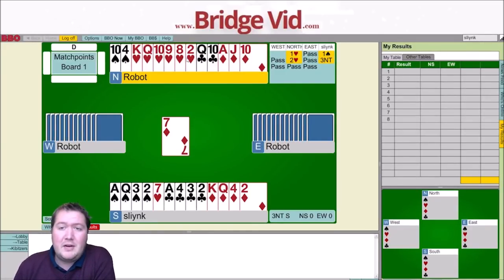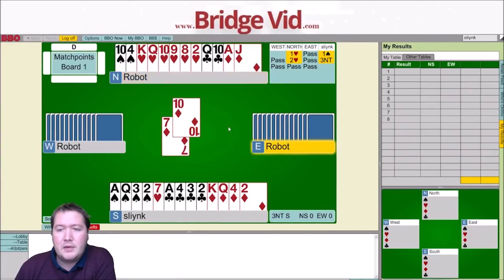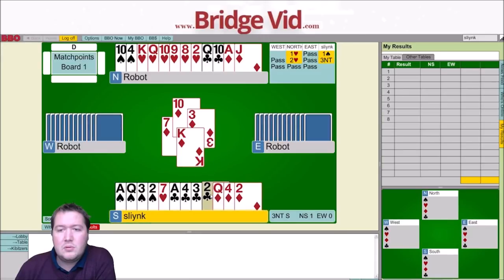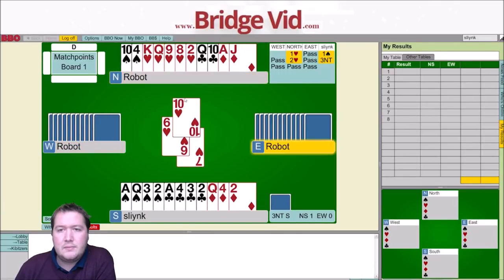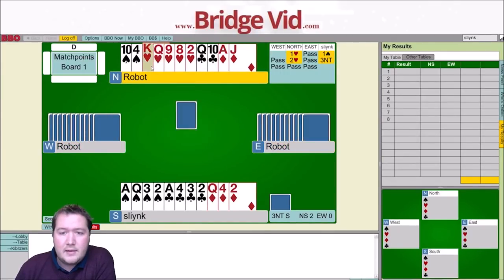If I play a heart towards the ten, what can the opponents do back to me? I think the worst thing East could do is push a spade through, in which case I could play low and that could go to West, who could then play a club through and I'd have to misguess the clubs. But West already hasn't led a club. And if they had three little clubs and three little diamonds, then they might have chosen either one. So it's more likely they've got an honour in clubs and just wanted a passive lead. Let's just play a heart towards the ten — and that part worked.